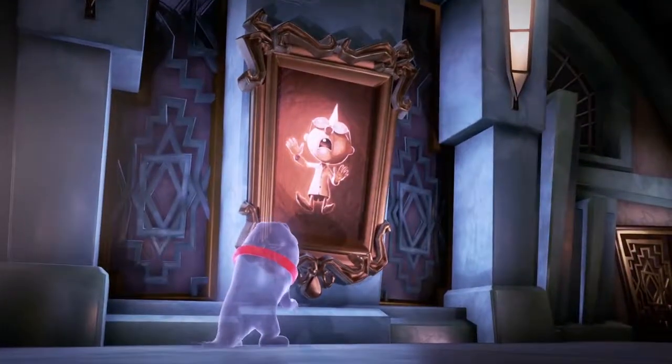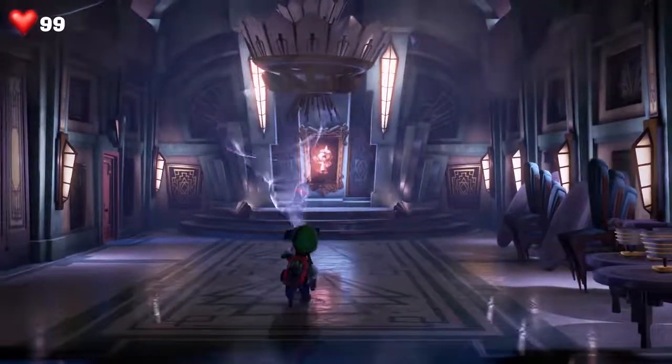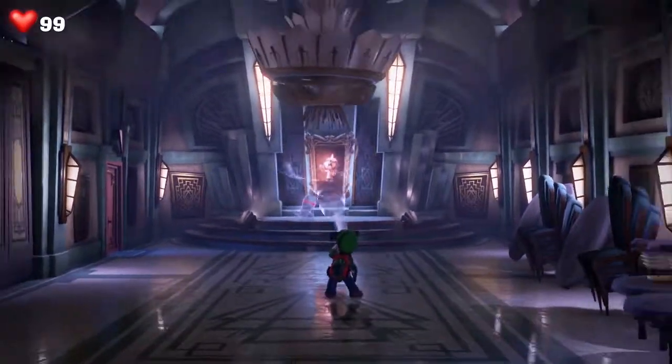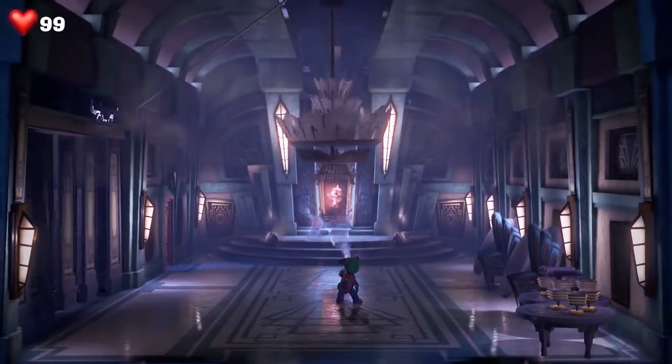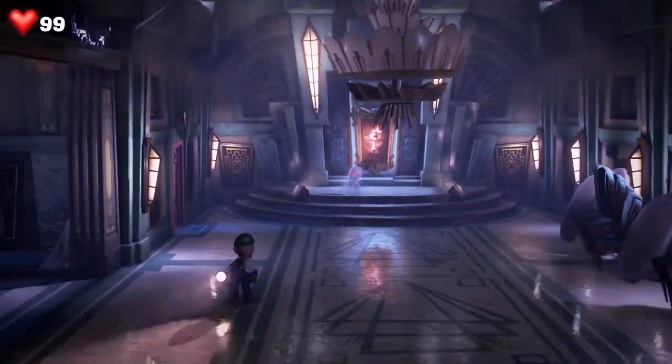What's up everyone, Adam here and I'm going to show you how to get all the gems in the second floor of Luigi's Mansion 3. This is when you find E. Gadd's painting for the first time. You're going to rotate this chandelier and it's going to unlock the room to the first gem right there.